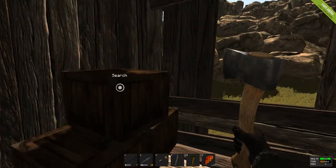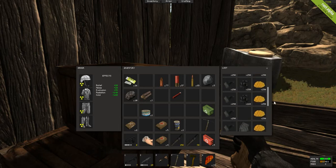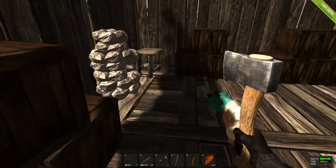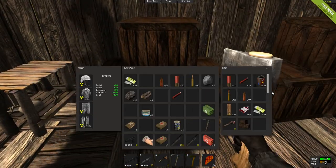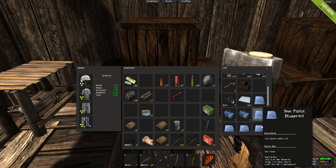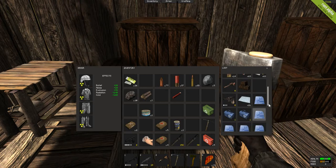Fourth floor — as you can see I have a lot of stuff. I had that chest full of wood but I used it. And then there's what I have: research kits, flashlight, 9mm, all that.